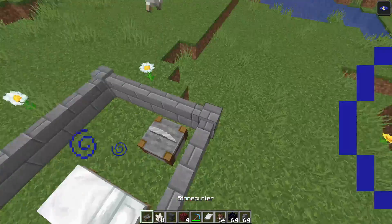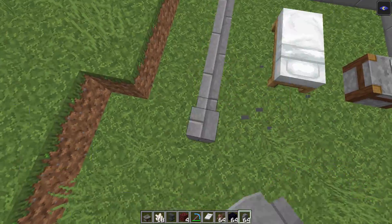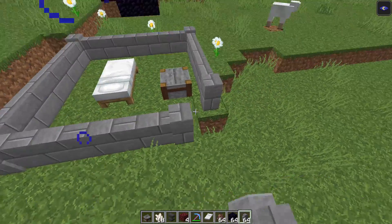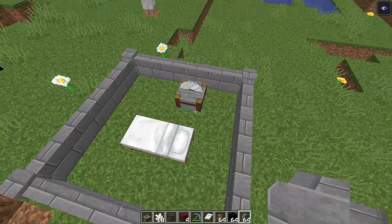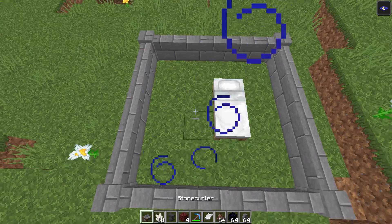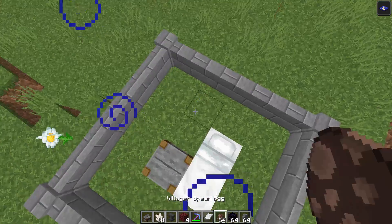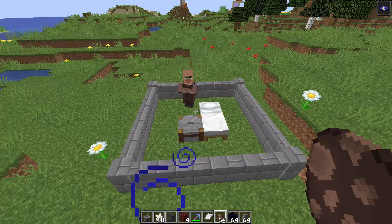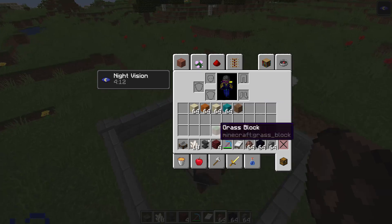To create a mason villager, build a small room with walls around, or use fences — no problems either way. Place one stone cutter and one bed inside. Remember, you need a one-block gap between all your blocks and the fences. Then place a villager near the stone cutter.